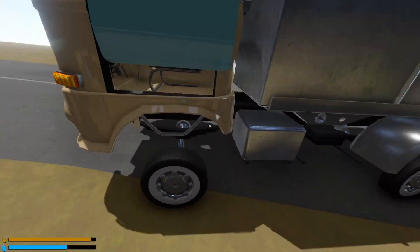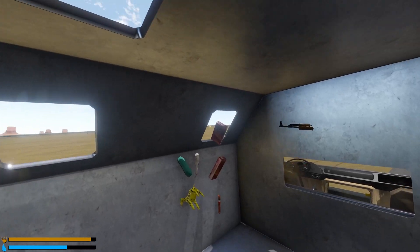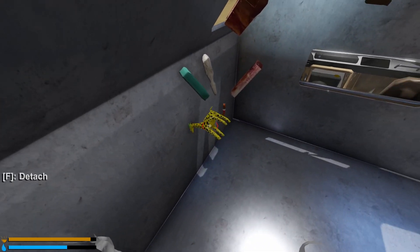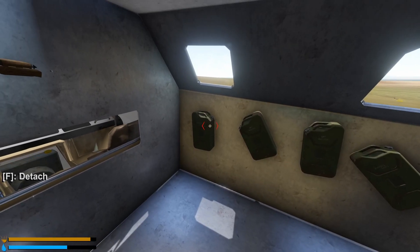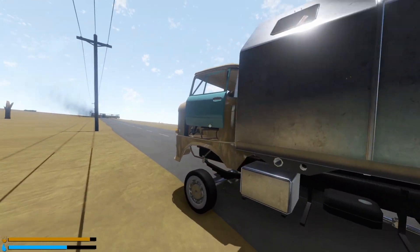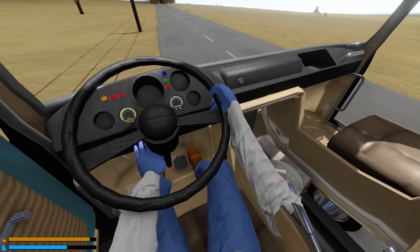The twin turbos are still popped in there. And if we take a look inside here, this is actually probably the most organized I've ever been. I got like food, cleaning supplies, Jeffrey the giraffe of course - he's very important. My AK-47 and all these jerry cans are nice on the wall. Let's go ahead and get into the driver's seat. I actually haven't tested to see if this runs or not. Let's see.